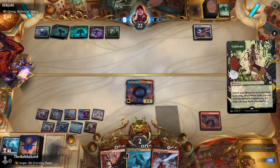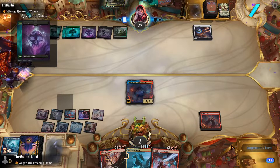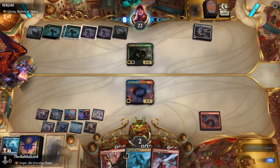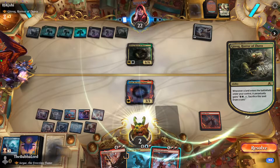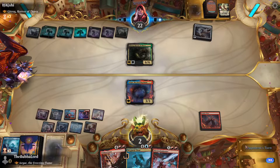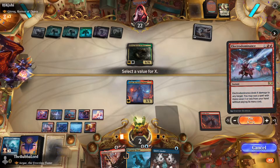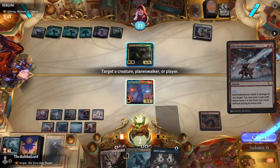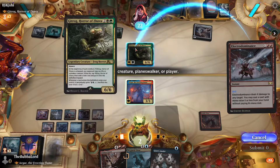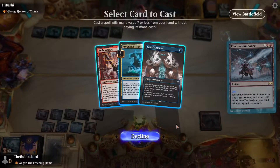We'll play out Agar the Freezing Flame — if they play out Gitrog again we can use Overthrow Dominance, we'll pay whatever it costs. We also draw a card if they do. I think it would have been better if they played Gitrog before they cultivated, but maybe they didn't have enough mana. We need to at least be able to pay six, but if we pay seven we can draw a card. We'll just send that to face.